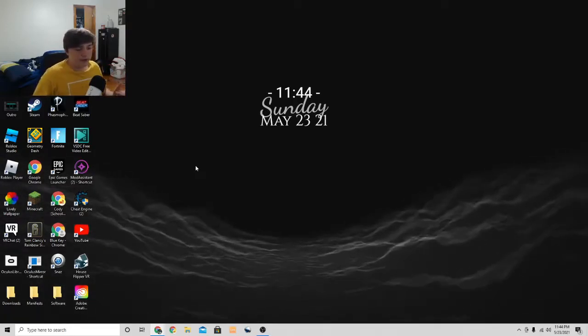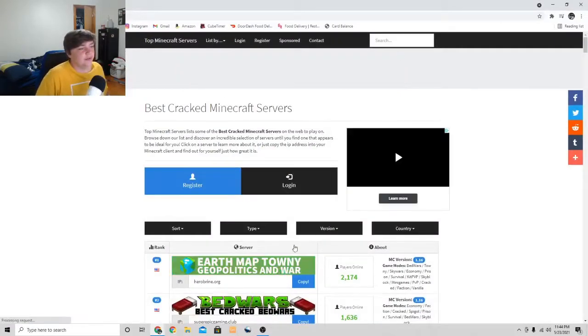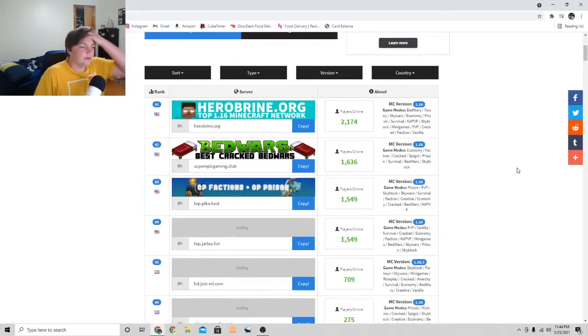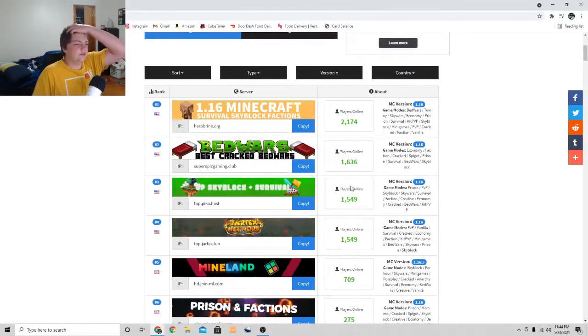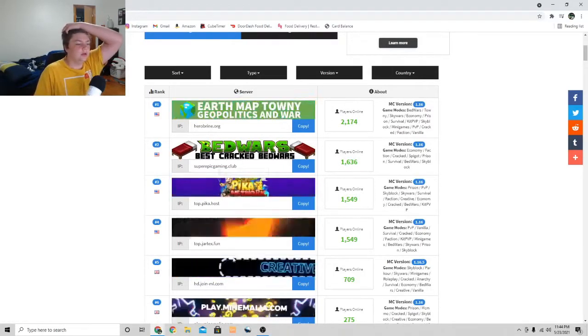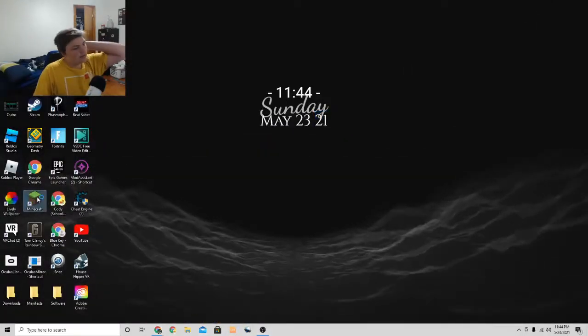First thing you want to do: go down in the description and click on the first link I have down there. It should pop up to this website — ignore the ads and all that — but yeah, here is a list of all of their servers.